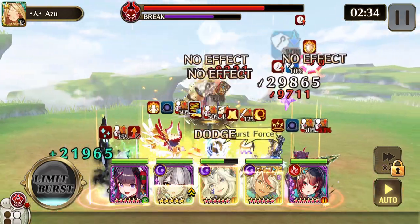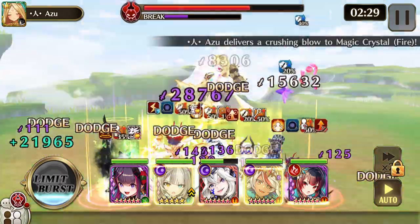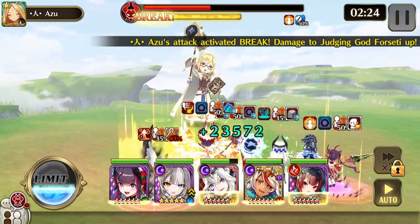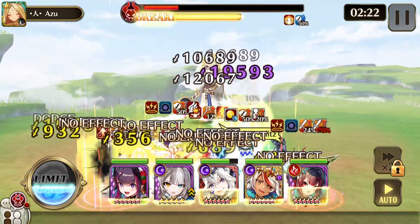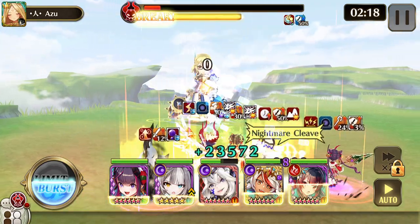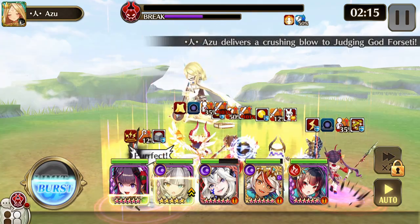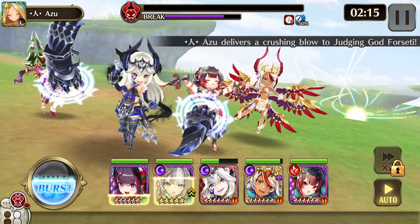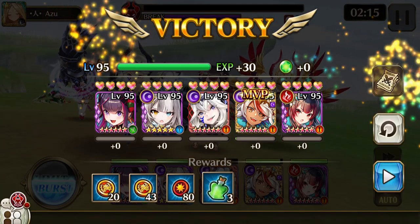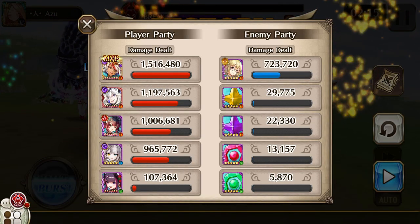I chose to mainly go with dark damage and non-elemental, and then let my character skills kinda do their work. Sand Grid, Infected Sif, and Nyatasha should have no problem with that light crystal. Change your heroes out to fight your crystals is what I usually do. Let's see who did the most damage here. Of course. Thank you for watching, see you guys!